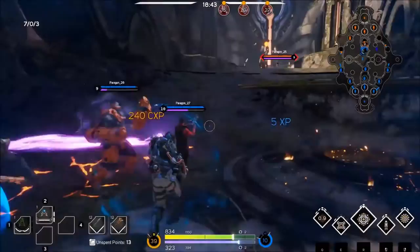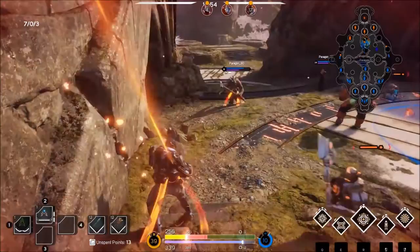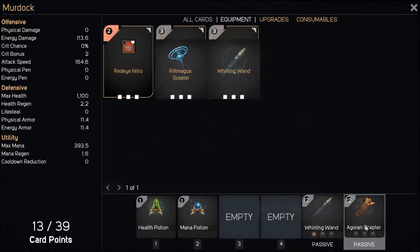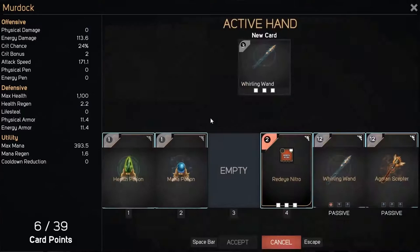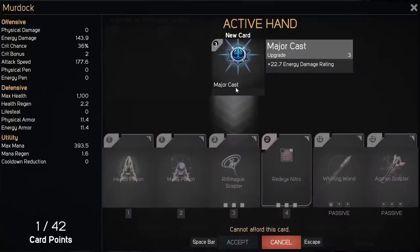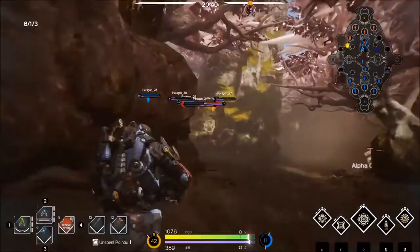Here they all are pushing mid. Sparrow does have quite good wave clear — she might be able to fend off this tower a little bit. Murdock catches himself, but doesn't realize the tower range goes onto those stairs and dies because of his sprinting into tower range and getting rooted. Without the Agoran Scepter, he really should be thinking about purchasing crit to make sure that actually matters. He buys a Red Eye Nitro and sockets it with crit — definitely a good decision. That crit is going to help him do a lot more damage. He still has seven more card points, so he can buy another item. He opts to buy the Rift Mag Scepter and sockets it with a major cast. I disagree with that socket — I think two regular wounds would have been a better idea, so he can build crit and have a more efficient usage of his card points.